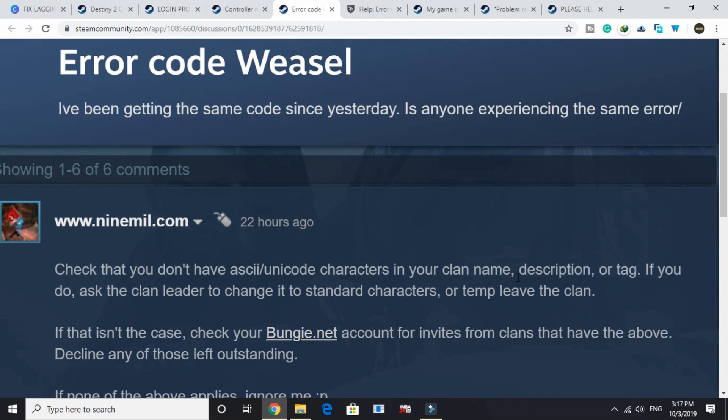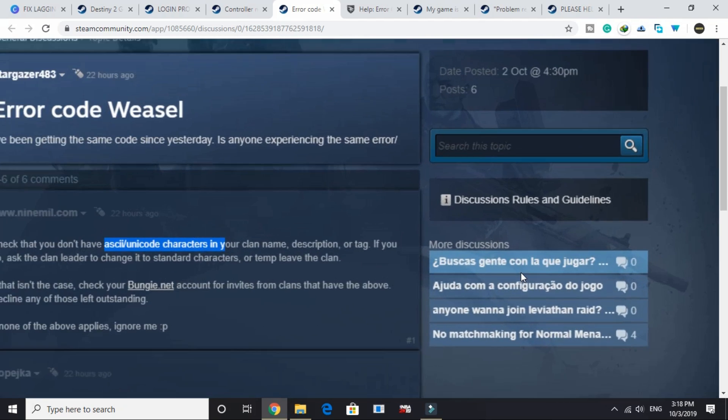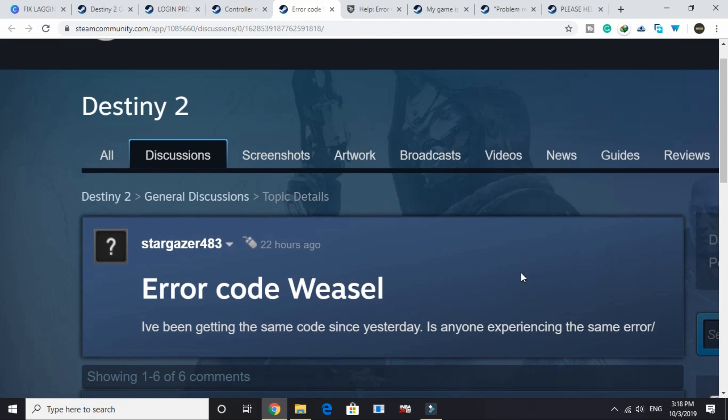So all you have to do is check if your clan has any special or Unicode characters in the clan name, description, or tag. Ask your clan leader to change the name, or temporarily leave that clan and join another clan with a simple name using standard English characters. If that doesn't work, check if you have any pending invites from clans with special or Unicode characters in their name and decline those requests. If this also doesn't work, leave the clan, ask the clan leader to change the name, and rejoin once it's changed to normal English characters.